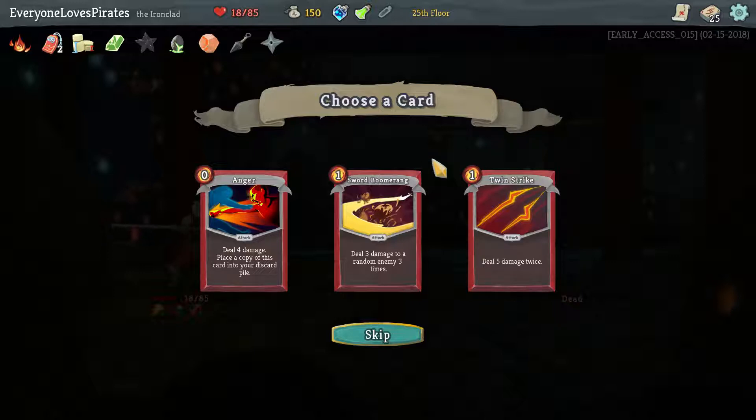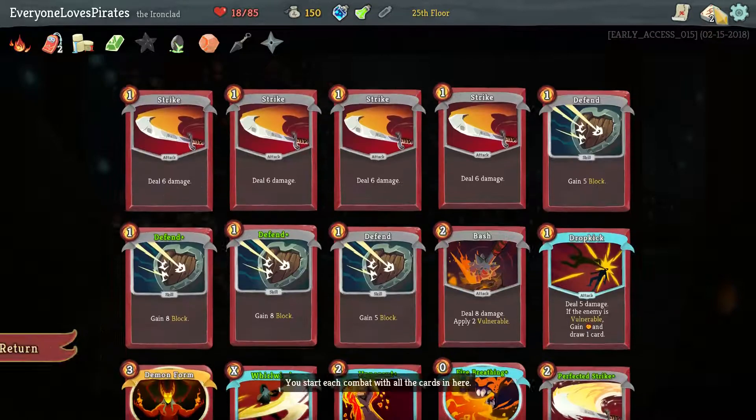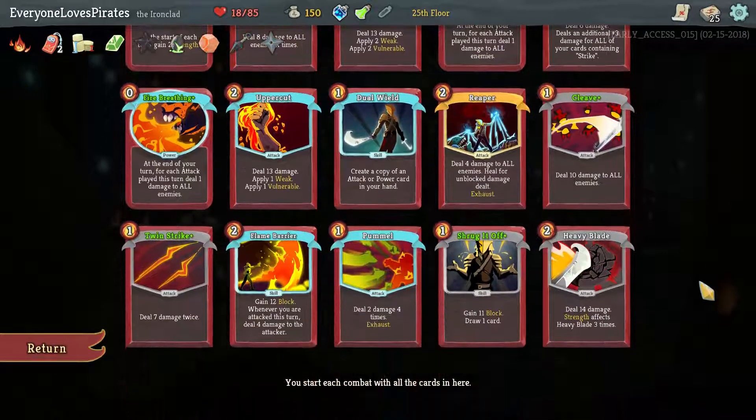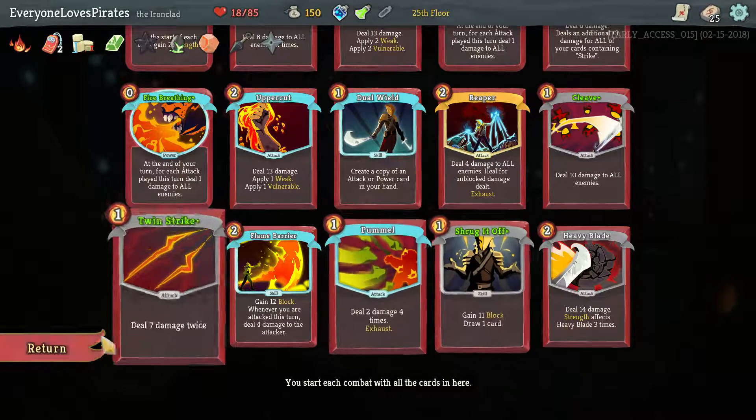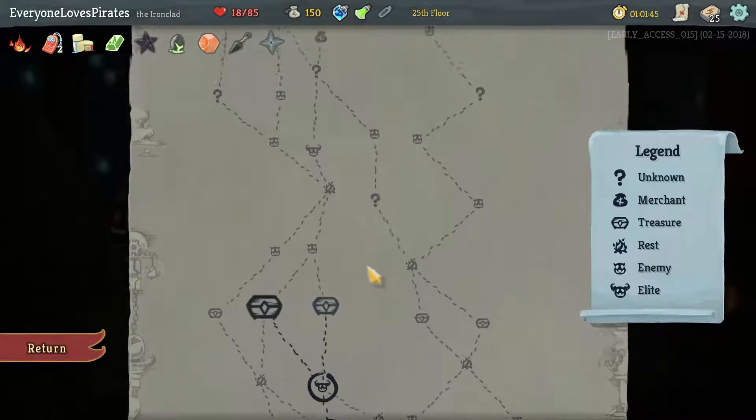This game will not give me one block card — none of these are upgraded. Anger could be good with a high-strength build: it's free, and every time you draw it, it places another copy into your discard pile. So if you don't play it for a few turns you can get tons of them, but you need the draw for it. We only have one draw card and then one other one — our 11-block card. I don't want any of those. Either of these doesn't really matter — let's go for luck.